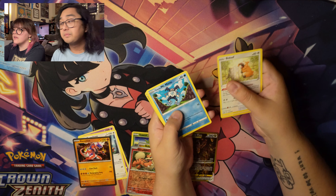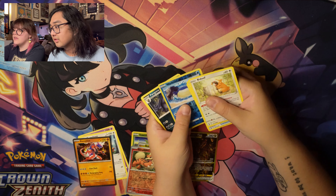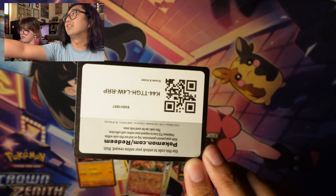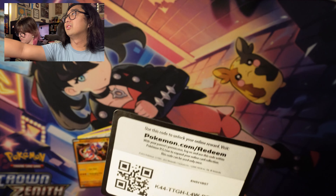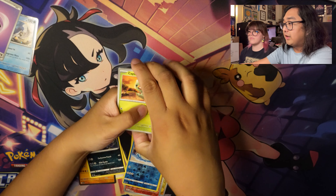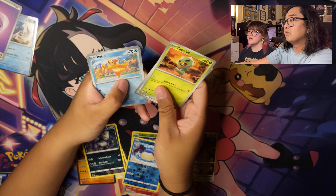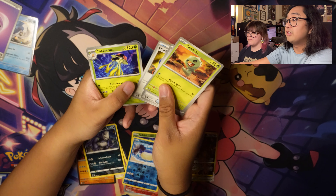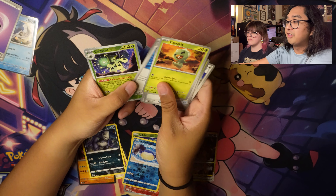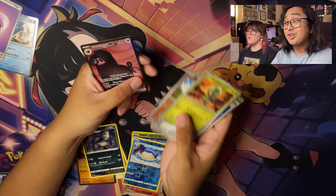From the Crown Zenith pack: Bidoof, Potion, Glarian Mr. Mime, Sunkern, Wailmer, Pangoro, my favorite baby Pokemon from the series — Capsakid — Potion, Weavile, Energy Retrieval, Toadscool, Mousehold, Vitality Band, Reverse Holo Sneasler, Reverse Holo Squid, Coco, and Munchlax EX.